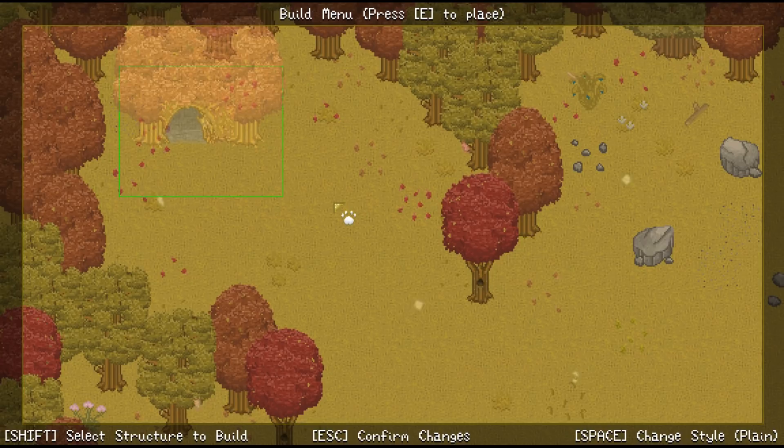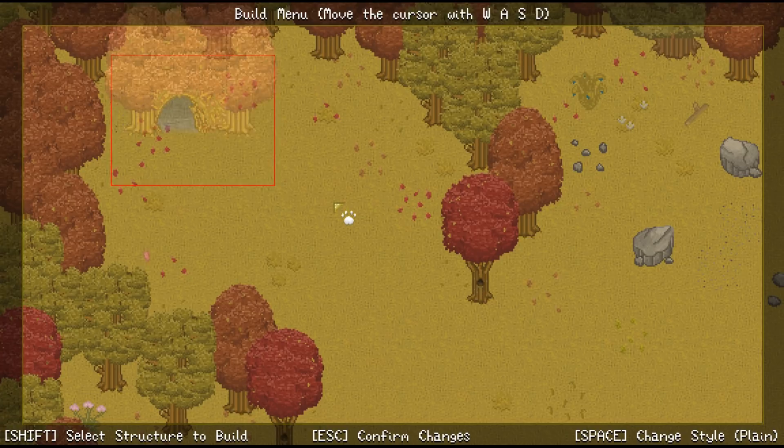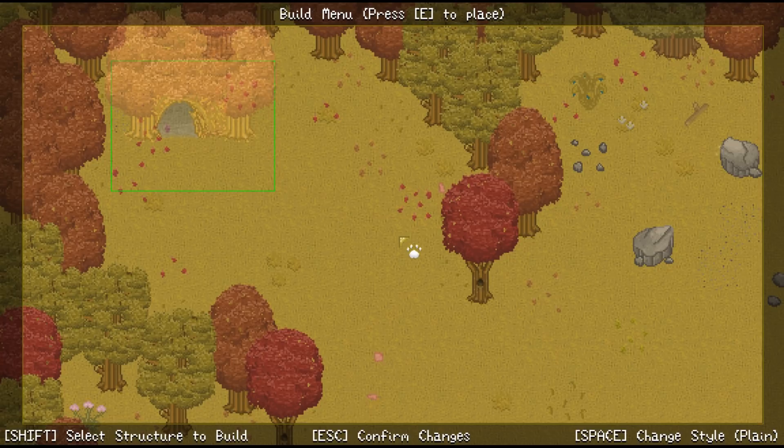This is pretty cool. I like the looks of that, I think we'll keep that here. So what style do we have? We have plain... we have shabby. I don't like that as much — it's a little bit dingy looking. I don't think that's quite what we're looking for here. So we'll go ahead and press E to place it. Yes!